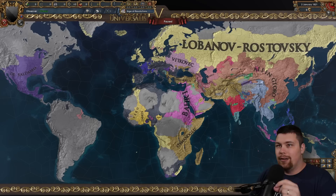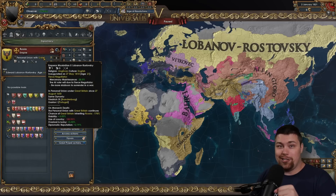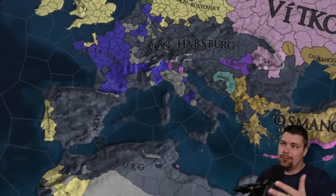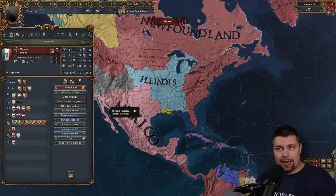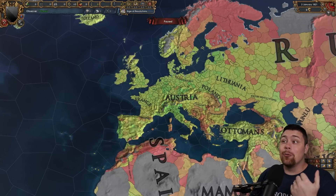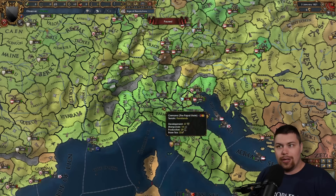Spain was naval hegemon but apparently lost a war. Ming remains the economic hegemon. Looking at the dynastic map mode, we've got Lobanov-Rostovsky in Great Britain and in their personal union of Russia, who follow the Anglican faith. The Habsburgs are in Austria and their personal union of Catholic Spain. Interestingly, the Ottomans are also in charge of the Mughals. Illinois and Mexico share a royal dynasty. The development map mode shows Vienna at 80 dev, and northern Italy with provinces at 58, 66, 61, and 56.